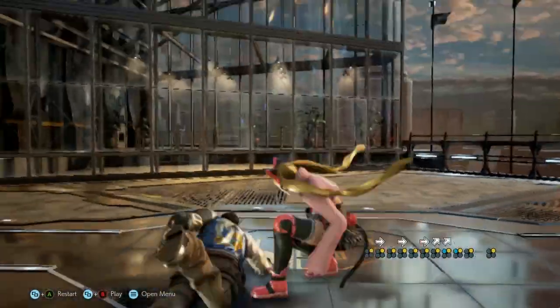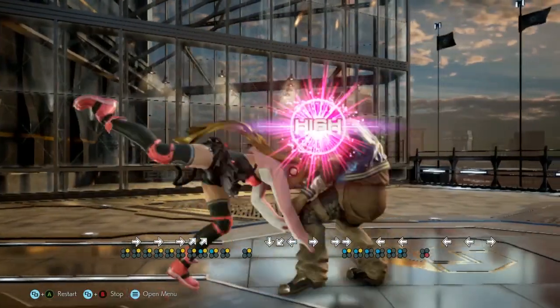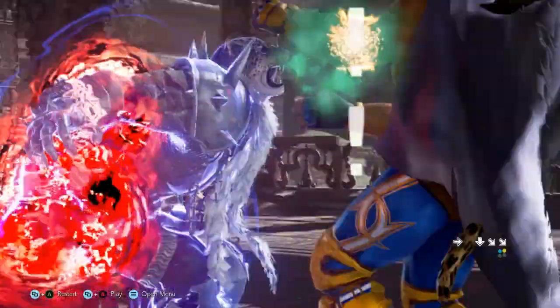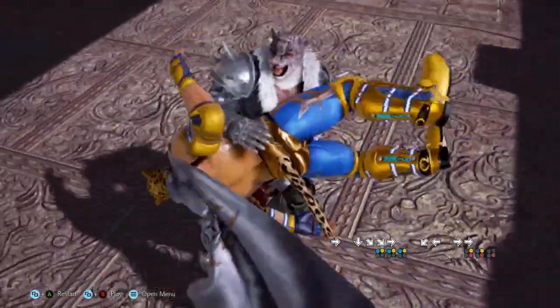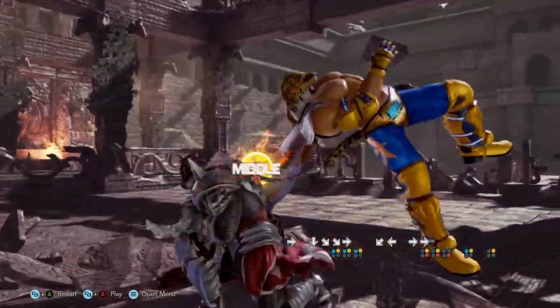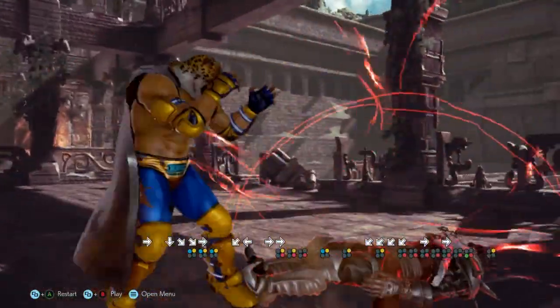Throws are a universal tool found in fighting games, typically, but not always, with the intention of breaking an opponent's guard or forcing a mix-up upon the opponent. Every character in Tekken 7 has throws; however, the difficulty in avoiding throws as well as the reward from performing a throw differs significantly from character to character.